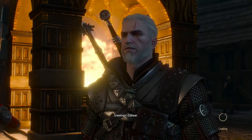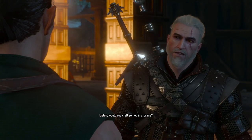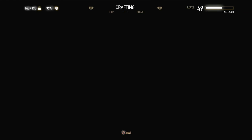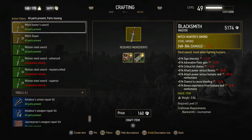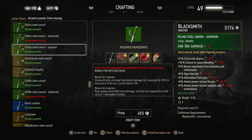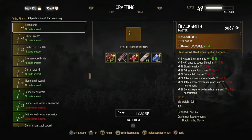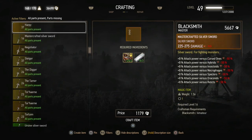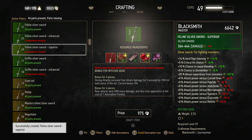Hello Hattori — it's been a while, but I'd like you to craft something for me. Let's focus on the swords. We'll go for the feline steel sword — superior steel sword. Everything present because I have a lot of materials. Steel sword superior crafted — looks like it's a bit curved, it wiggles around a bit. And then the feline silver sword — also immediately done. Too bad about the dimeritium ingots it requires, but never mind.